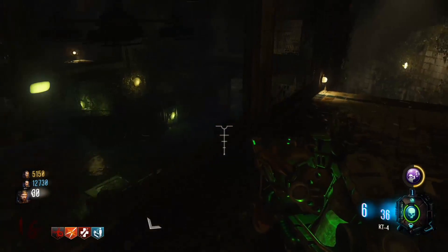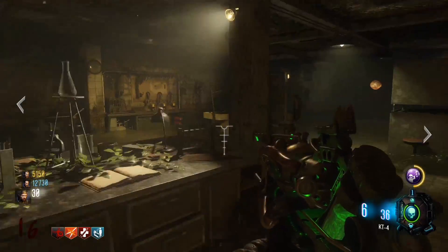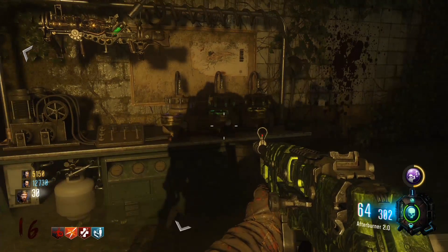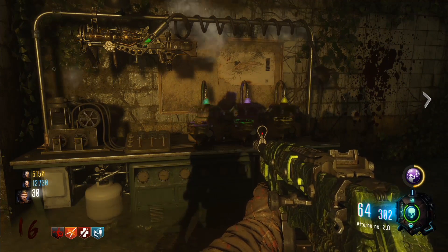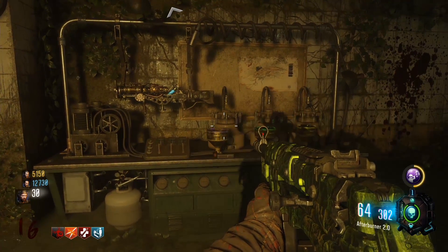Finally, take all the parts and head on down into the place where you picked up the original KT-4. Over here on this table — not the one where you picked it up, the other one — place it. Wait a little bit, let it do its thing, and then you'll be able to pick up your upgraded KT-4. It's called the Masamune and it's really good.